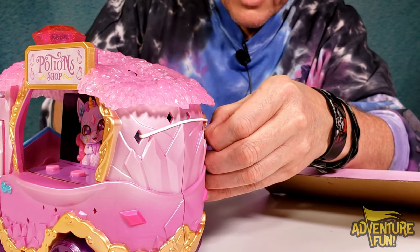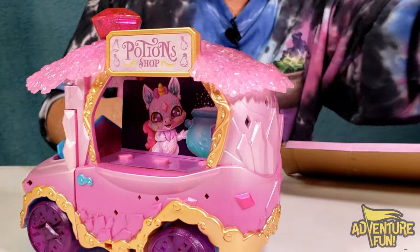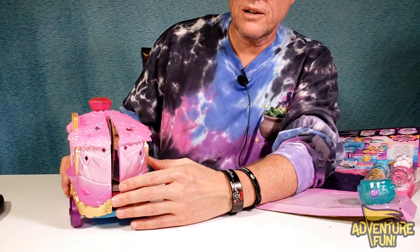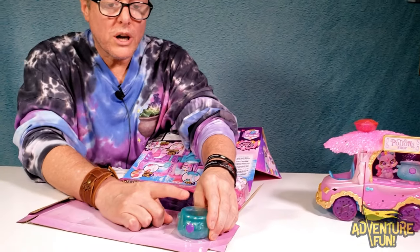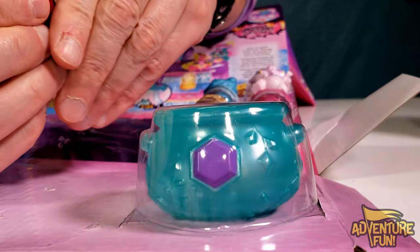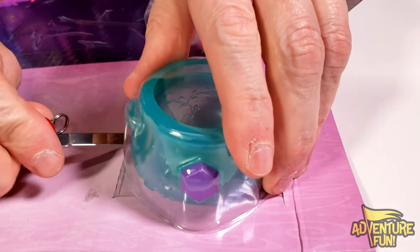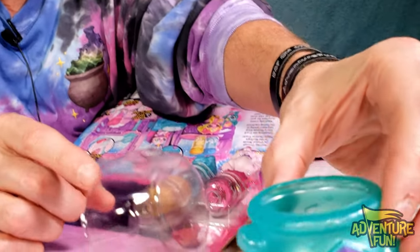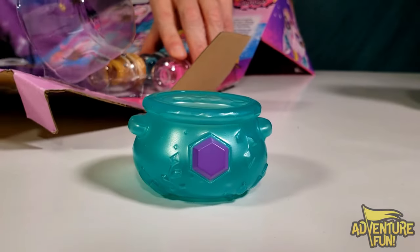Let me get the rope off here. There we go. I think that comes out. Well, maybe we should open it up, but before we open up shop — look, it's already cracking! Ooh, it's an early reveal. And look, we got our cauldron here to mix up our potions, right? The cauldron looks pretty sweet. I just got to cut around it — there's tape maybe here. And it's got a little gem up there. Nice. Solid plastic.